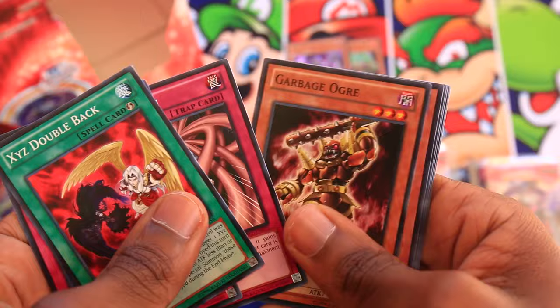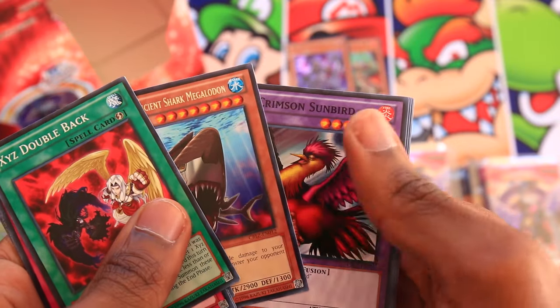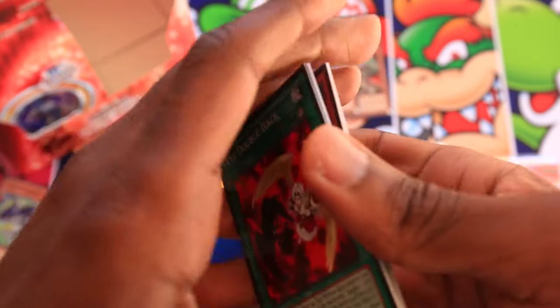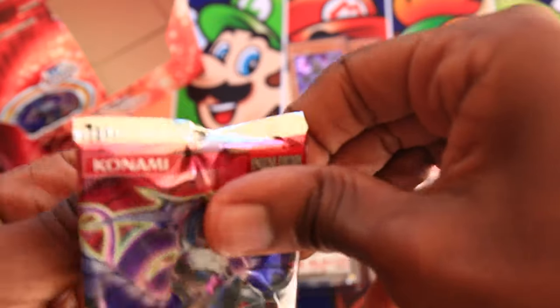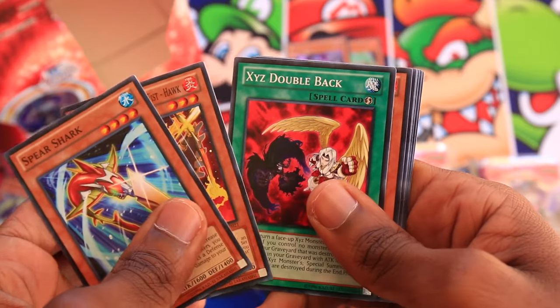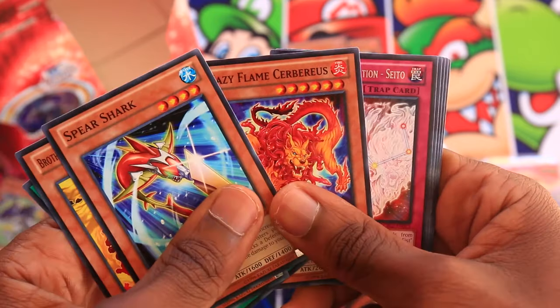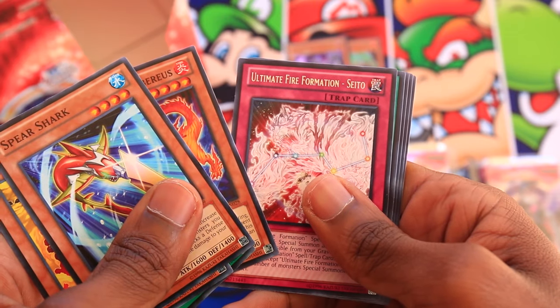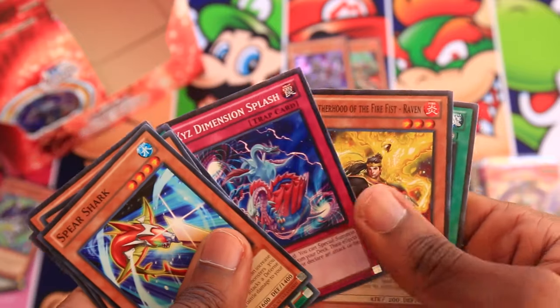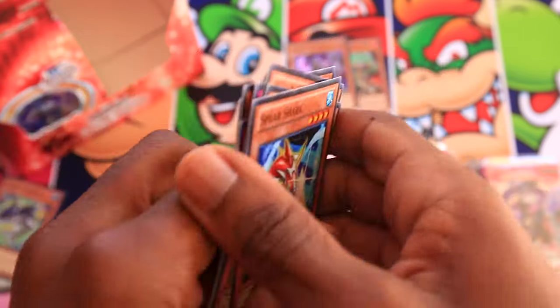More cards: Exceeds, Doubleback, Dimension Gate, Abyss Scorn, Garbage Ogre, Hyper Ancient Shark, Megalodon, Crimson Sunbird, Big Cattle Drive, Tensu, and Zero's a Rock. Last pack of the second special edition: Spear Shark, Zzz Hawk, Exceeds, Doubleback, Hazy Flame Cerberus, Ultimate Fire Formation Sieto, Big Cattle Drive, Exceeds, Dimension Splash, Raven, and Hazy Pillar.